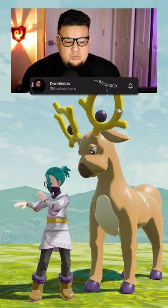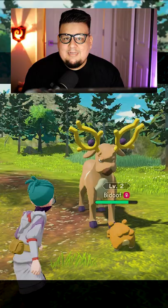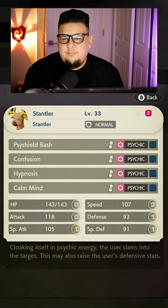All right, let's talk about Stantler real quick, because he's another one of those non-traditional evolution Pokémon in this game where you don't just have to level him up to a certain point for him to evolve into Wyrdeer. The way you evolve Stantler into Wyrdeer is by using the move Psy Shield Bash in Agile Style 20 times.